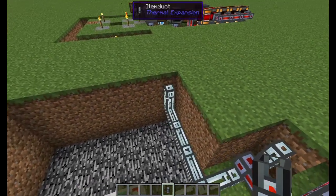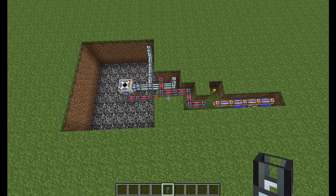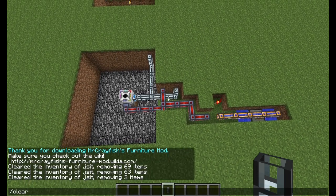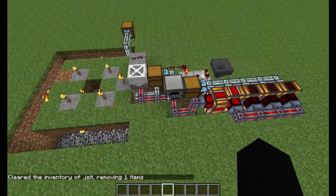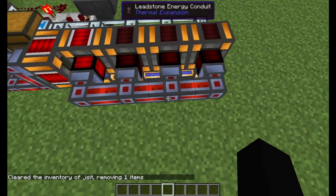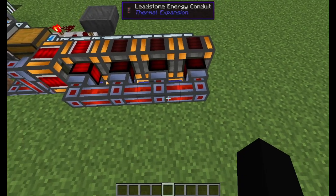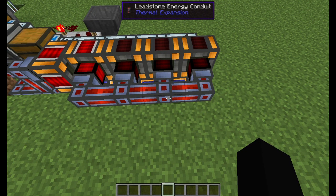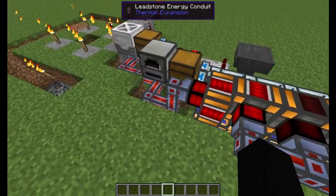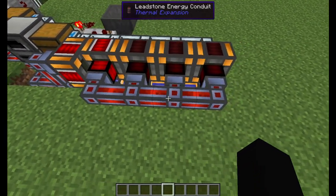You're also going to go up on each of these item ducts, and then you are ready to make everything on the surface, which is quite a bit. We're going to start out with some leadstone conduits right here along the top, right above where those fluid ducts were. And if you have the hardened or redstone energy conduits, go ahead and put those there. Everything else can stay leadstone, but eventually you'll want to upgrade these four at least.